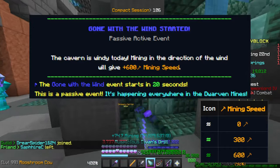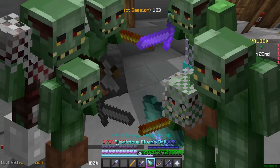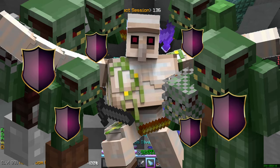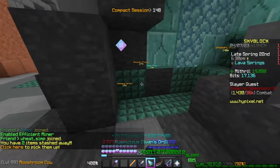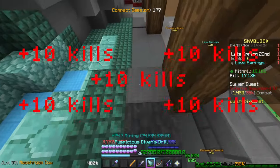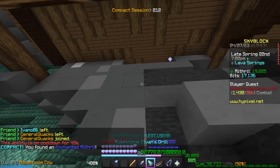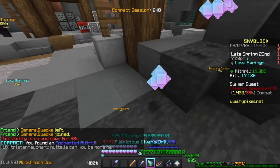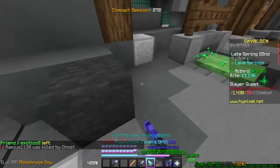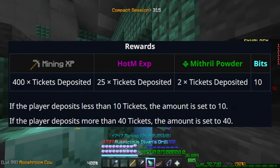Goblin Raid appears in a particular area where a bunch of goblins spawn, including iron golems called Super Protectors. While a Super Protector is nearby you can't attack goblins. Everybody who damages the Super Protector before it dies gets an additional 10 kills, and multiple people can gain those kills. You want to go around hitting all the iron golems once, then either let someone else finish them or do so yourself if health is low. Note that goblin kills are based on number of hits, not damage.